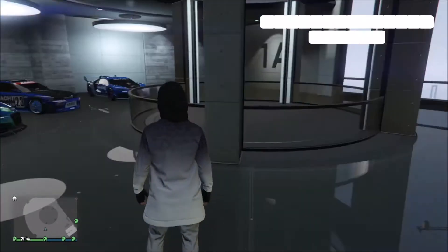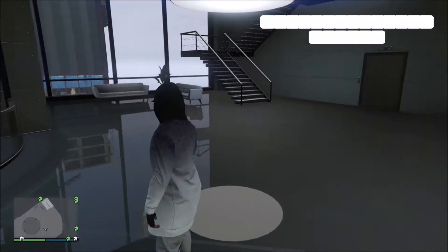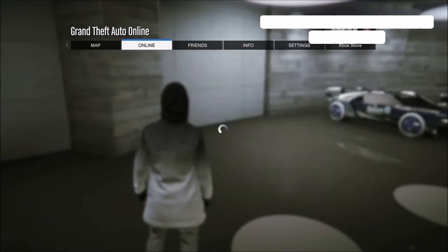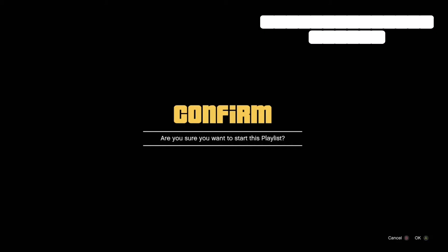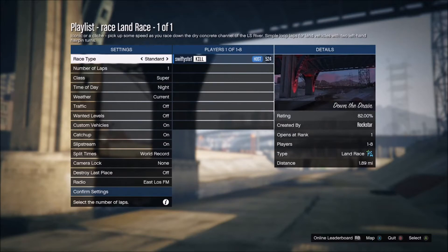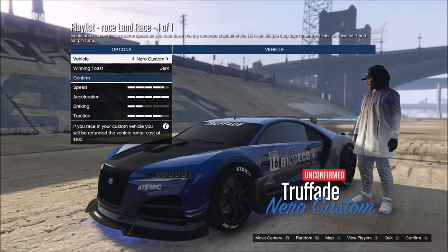After you've done that, go to Start, then Playlist, then My Playlist. You should see your playlists there and you can start it from there. In the menu, set it to one lap because you don't want two laps, and I tend to set it to Super just because it's quicker and the supercars are much faster.